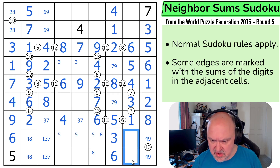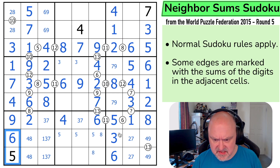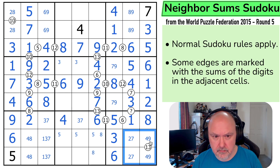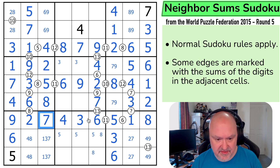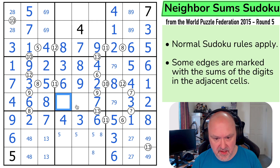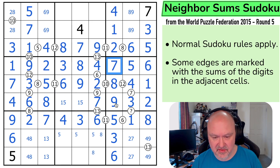We're now down to pairs in boxes — 2, 7. Not seeing how to resolve that yet. 8, 9 — not seeing how to resolve that yet either. It'll happen eventually. This 7 makes this the 3 and this the 7, which takes 7 out of those. And now possibly this box — 8 is in one of those two. And that 8 is saying not there. So that's the 8, which by pencil marks tells me that's the 3. And these are 1 and 5. But the 7 makes that the 9 and that the 7. Making progress — slow, steady progress.